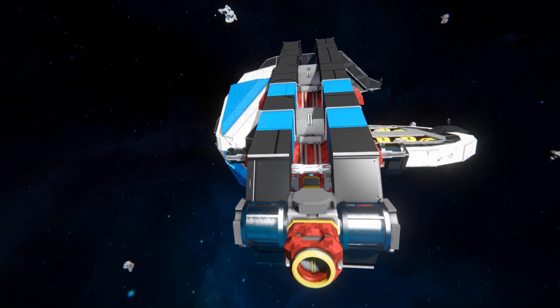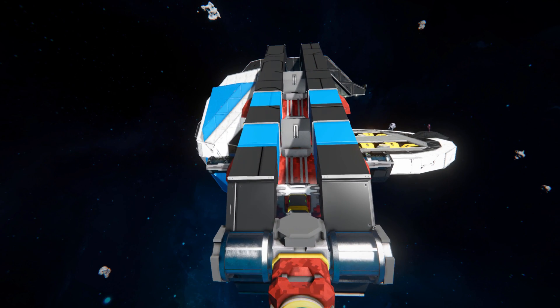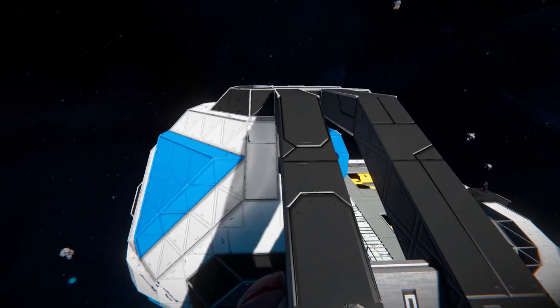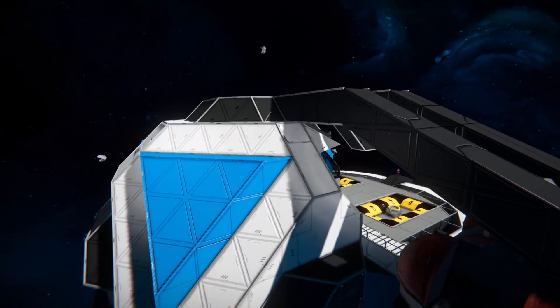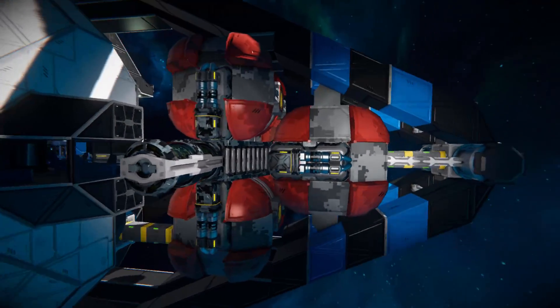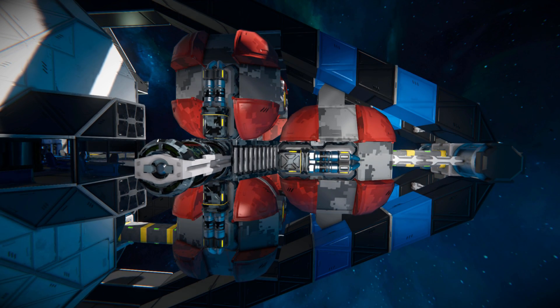Coming around up and above here, we can see that these little rims have been connected via some interior pillars. Going all the way up to the top leads over to the main spherical part of the base. Dropping down and coming behind it, we've got another oxygen farm with the exact same pattern on the back as we do on the front — the modules, the stairs.